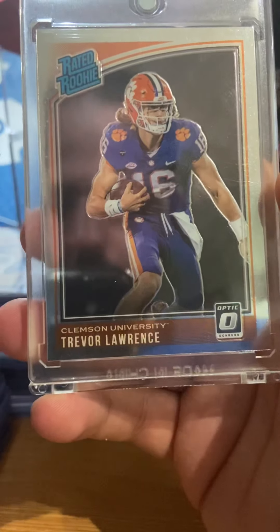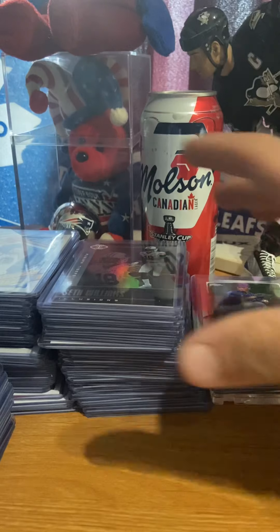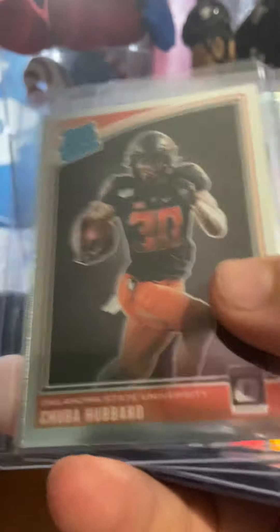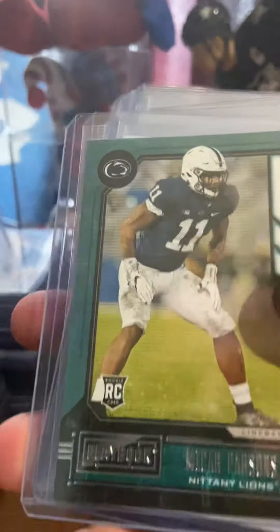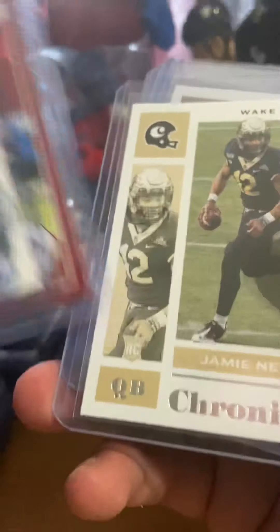And there is Trevis Lauren's rated rookie. I'm only getting these because if I find the Trevis fonts in the back, I'll just get more of these Chronicles if they're available.